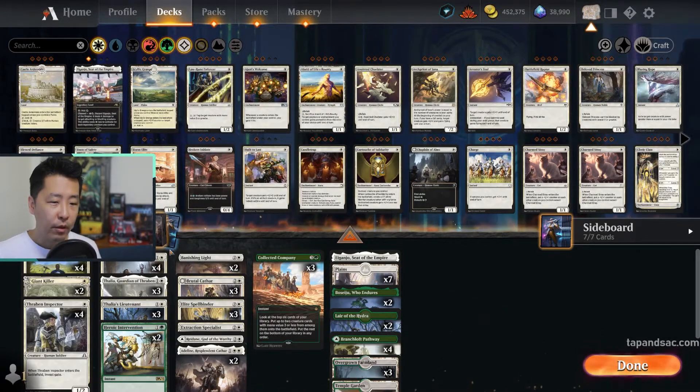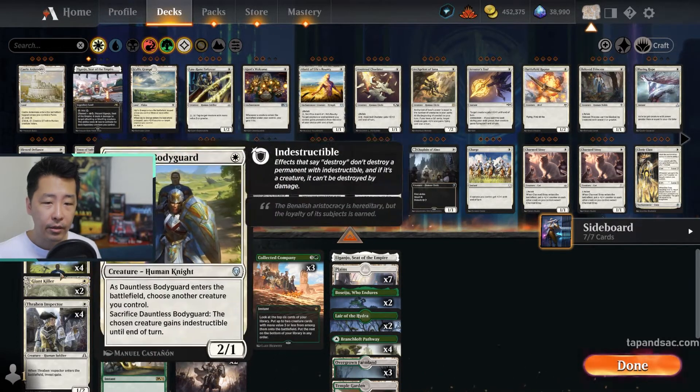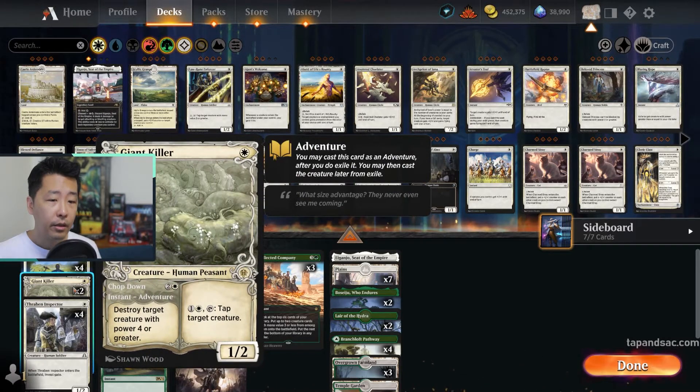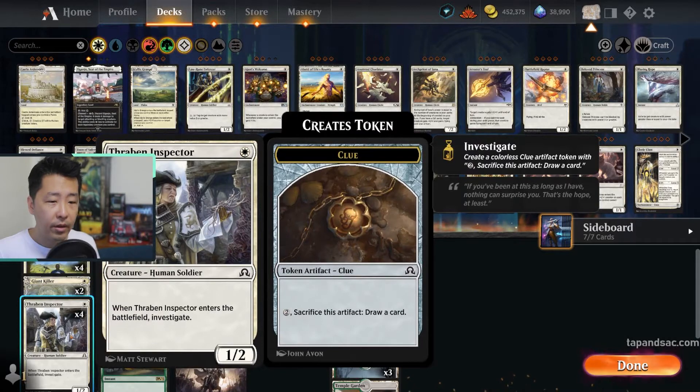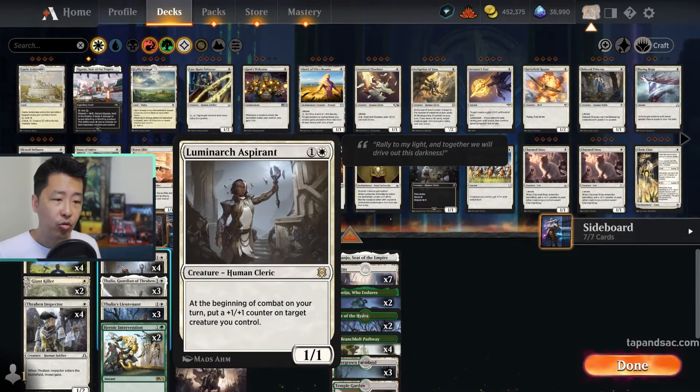We have a majority of white humans, very few green cards. We have lots of 1-drops: Dawnless Bodyguard is a human knight that can give another creature indestructible. Giant Killer is a very good 2-for-1 — you can destroy a big creature or use its activated ability to tap another target creature. Thraben Inspector gives you a clue token, which can be helpful in the late game to draw a card. And Luminarch Aspirant is a very strong human card, key to our aggro strategy.